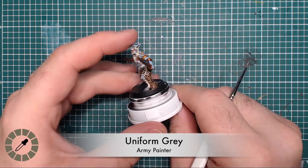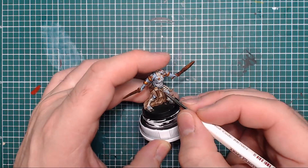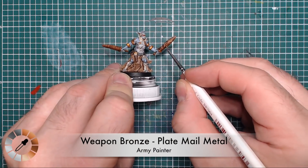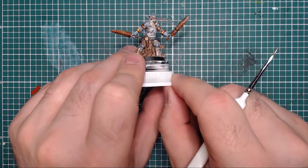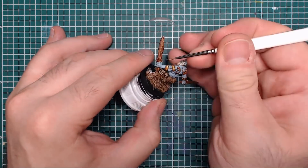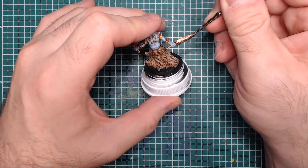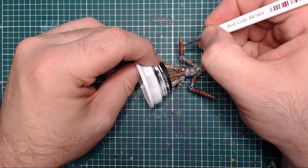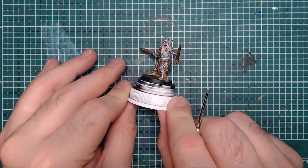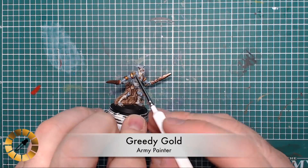Uniform Gray is back out to highlight the belt and the dagger handle, giving a nice edge highlight. Weapon Bronze is then mixed with Plate Mail Metal - silver and bronze 50/50 - to highlight the sword blades. I'd personally use straight bronze first for all the raised parts, then use the mixture just to paint down the center of each blade to make that shiny central edge really pop.